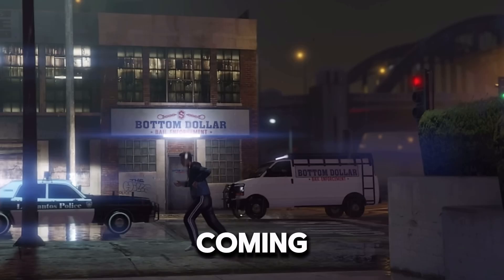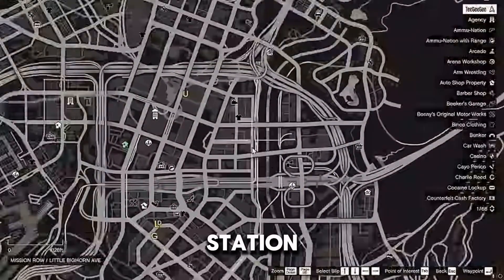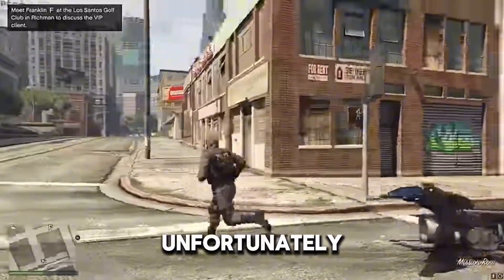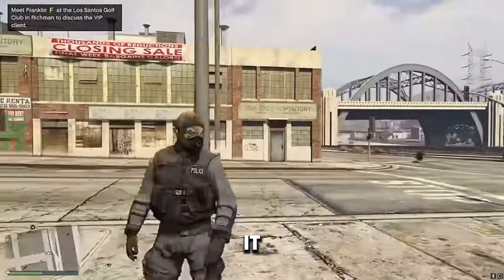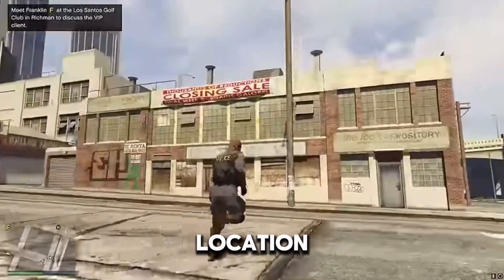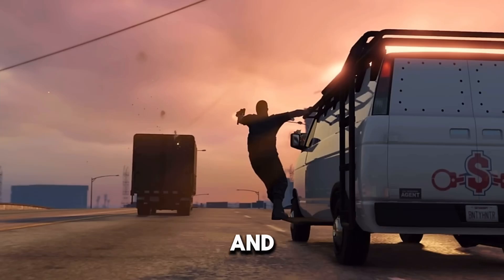We've also got a new business coming in. This is gonna be a bail enforcement and bounty business called Bottom Dollar Bail Enforcement. As for the location, this is actually right across the street from the Mission Row Police Station. At this stage, it looks like it's just gonna be the one location, but we'll have to wait and see. Just basing off what Rockstar normally prices businesses at, you can probably expect to buy one for as cheap as about 1.8 million, but if you want one with all of the upgrades inside, it's probably gonna cost you up to around 5 million dollars.